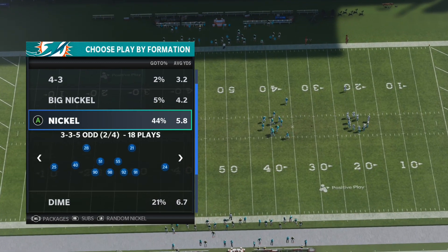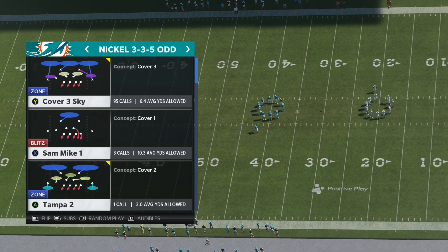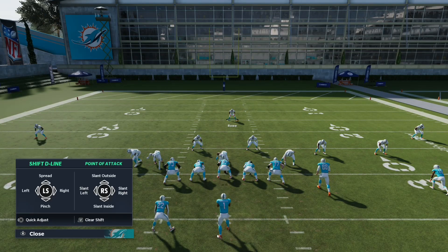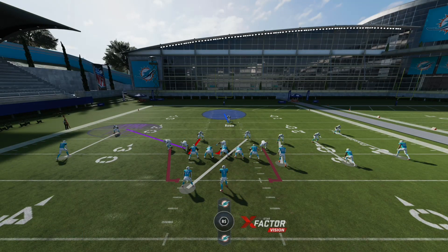Now I'm going to show you the man part. It's Sam Mike One and it's the same setup — all you have to do is flip it to the left. It's the same thing: space out your D-line and slant them to the left. You can QB contain here. Then space out your linebackers, take this end, get him in his purple, and that's it.